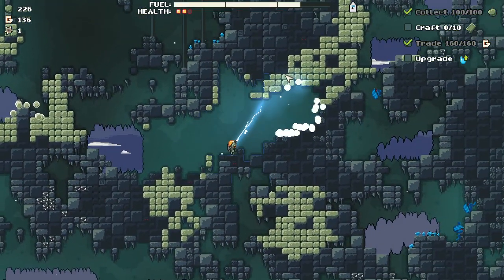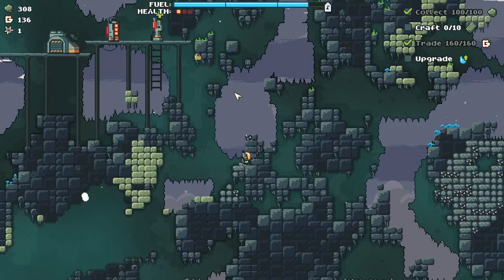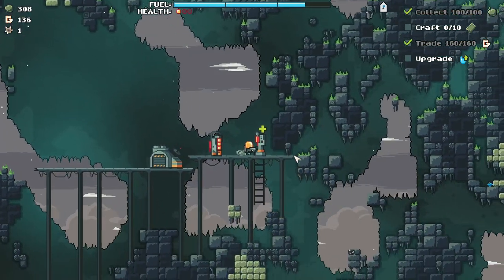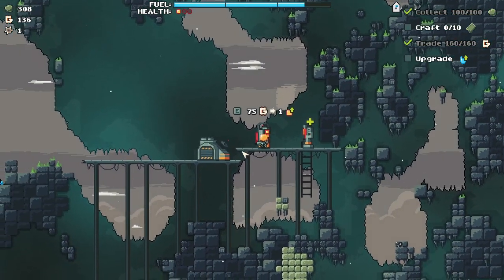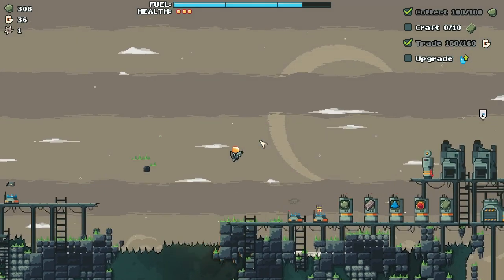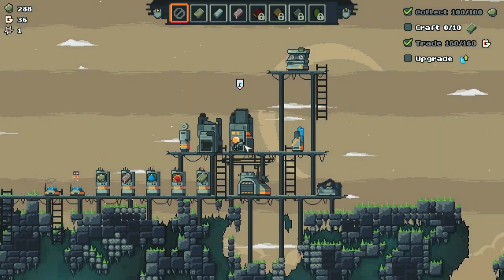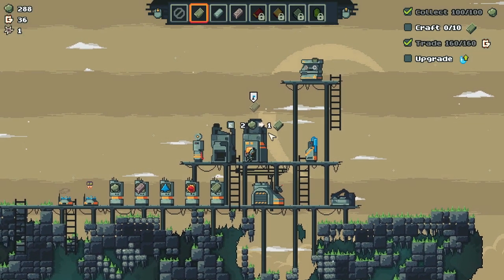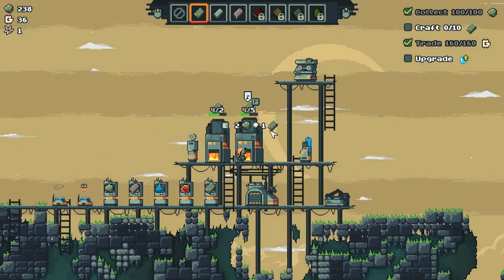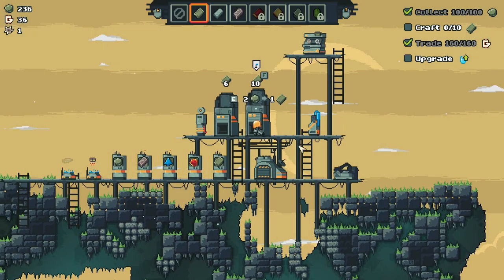I'm going to mine up a little bit more ore. Got hit with a rock. I think this is the healing station in this game. 50 for a heal? Seems fair — one adjusted for inflation, I'm sure. So it's 20 to fix this, and then we can process our ores. I'm going to fix both of them.